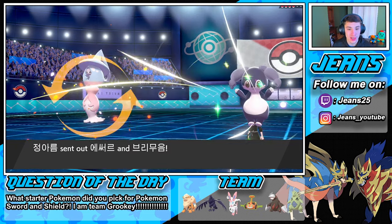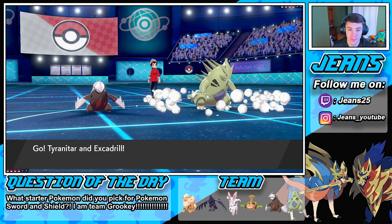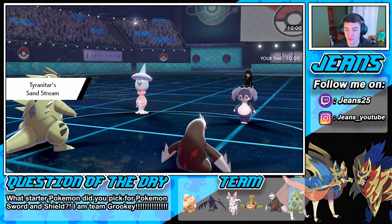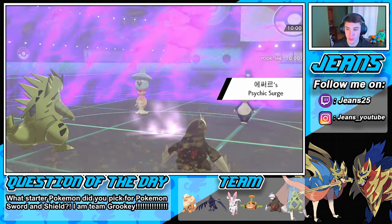He throws out Hatterene and Indeedee — I told you it was either Oranguru or Hatterene with Indeedee for sure. Our Tyranitar-Excadrill combo comes out and we should outspeed, but I think Follow Me does go first — that's the problem. He's going to try to set up Trick Room and roll into some Max Flares with that Tyranitar or Dusclops.